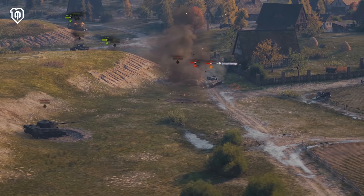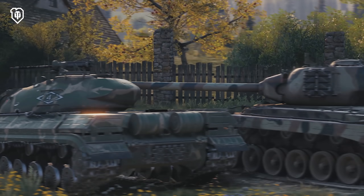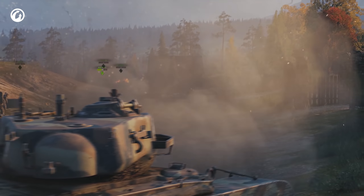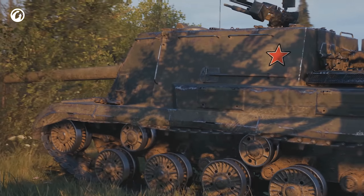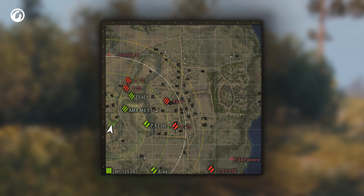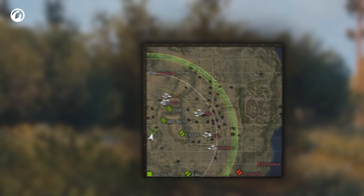In the second half of the battle, when most of the enemy tanks are damaged by the battles they fought, the ISU-152K finds its second wind. It's time for destruction. While the Allies see a bunch of enemies on the minimap, the ISU sees a ton of free one-shot tanks.